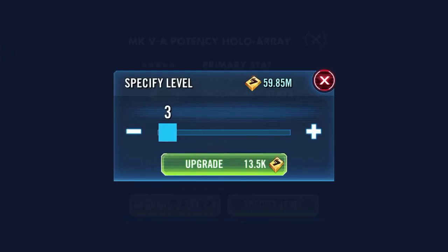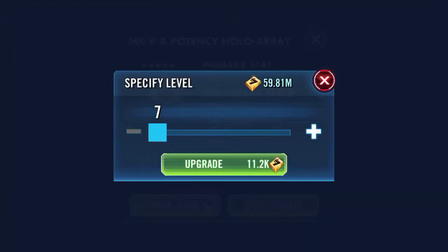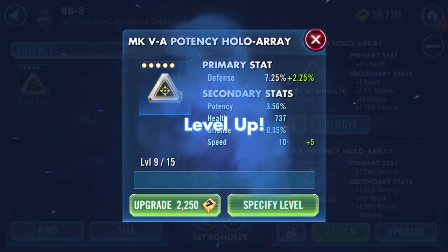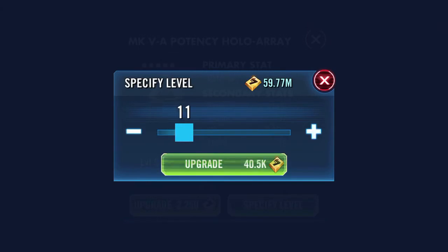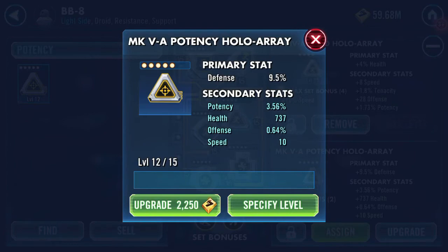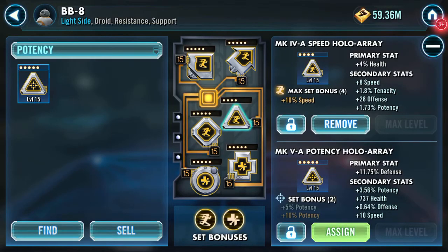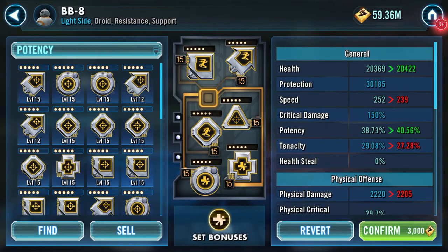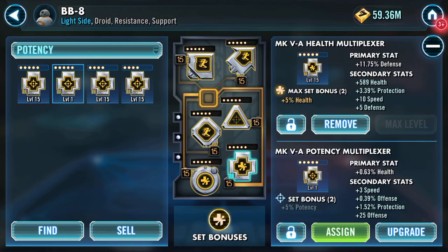The first stat that changes is health, second change is potency, third is speed — and it's more than was there. So it's across the board, they all changed. I'm going to assign it to the same place as the speed mod that was there.